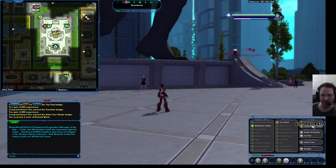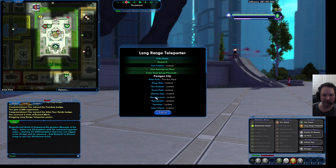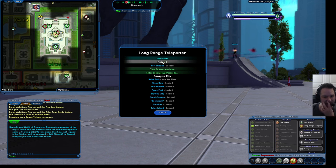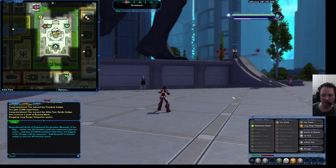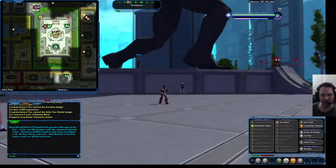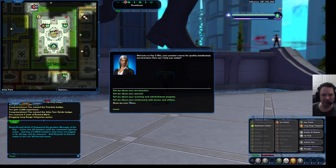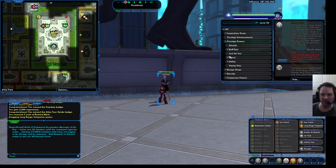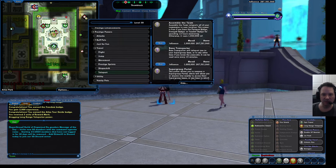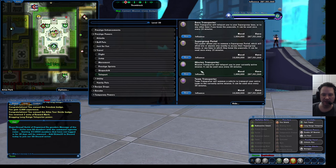You can now drag the long-range teleporter to your toolbar and hit that button to bring up a list of destinations. A lot of these are locked because this is a new character and I haven't unlocked those areas yet, but I can go to Pocket D very conveniently. Along with the Ouroboros teleporter I mentioned before, you have a couple of easy ways to get around right from the get-go, and it didn't cost much except for the jetpack. Later on you can come back to the P2W vendor and grab some of the bigger teleporters when you can afford them.